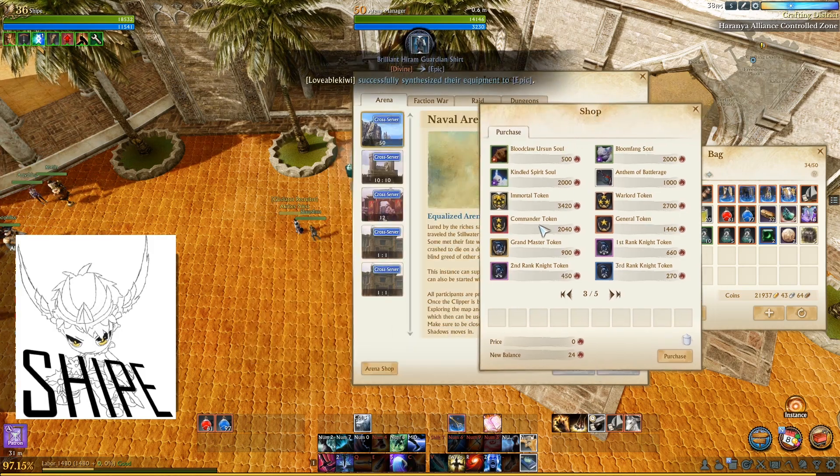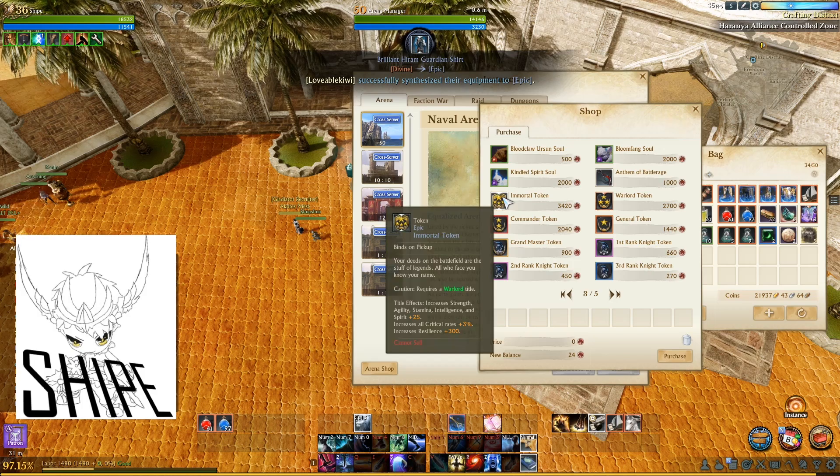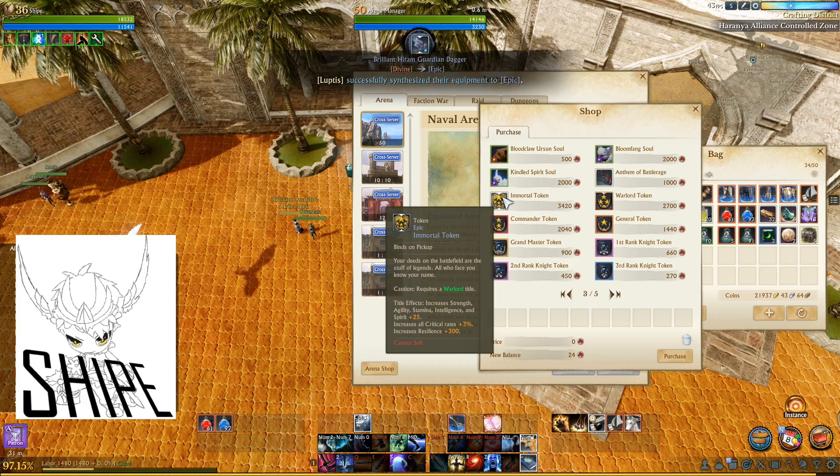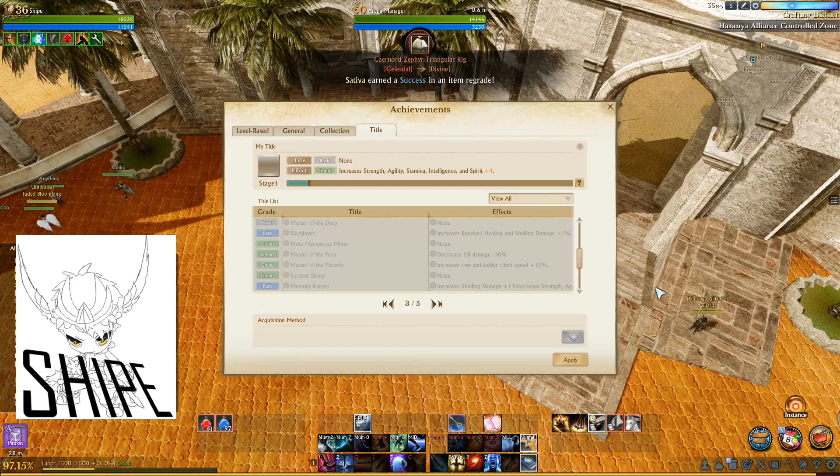The Immortal title gives you a 25 flat stat increase into every single stat, plus 3% crit rate across all three — melee, magic, and range crit rate chances — and it also gives you 300 resilience. So it's a really good title to pick up.